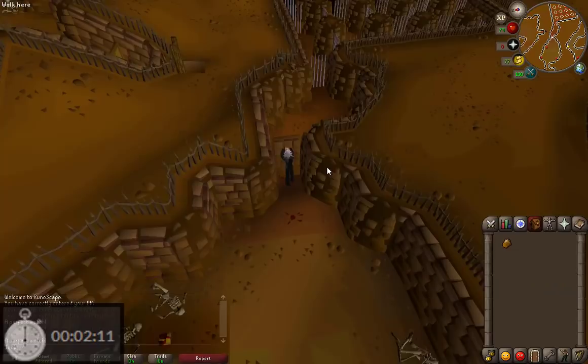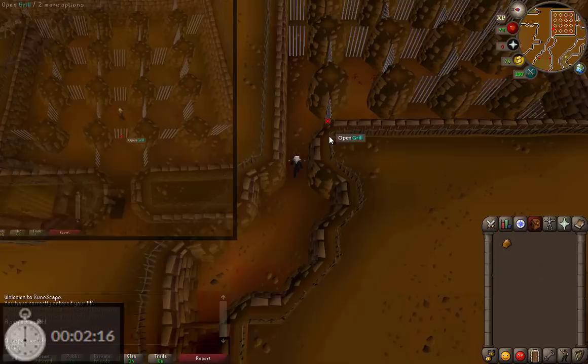Run over and pick up this tile, and then open the door. Click on the tile and you're good to go.